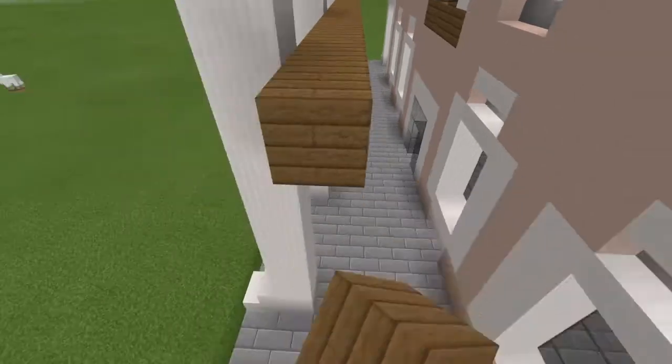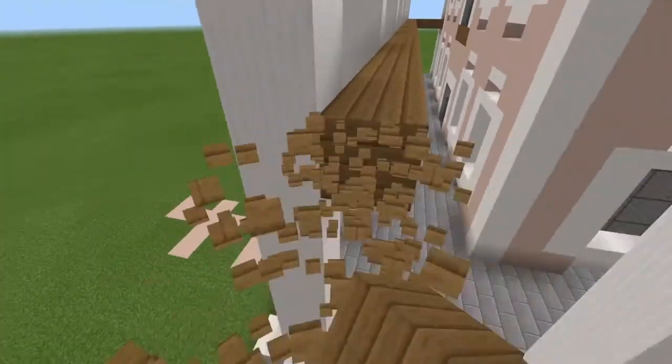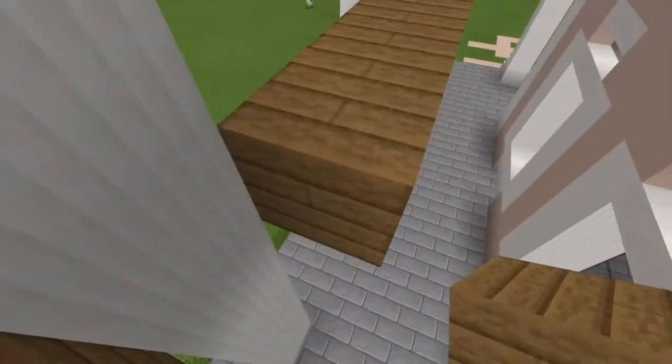Now for the wraparound balcony. Get your spruce wood planks and build a layer of planks while staying inside the pillars. I also tried something new with the railing and I hope you like it.